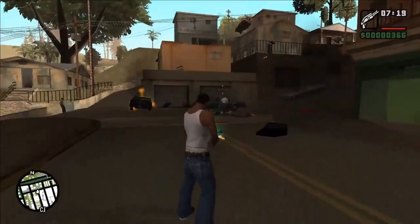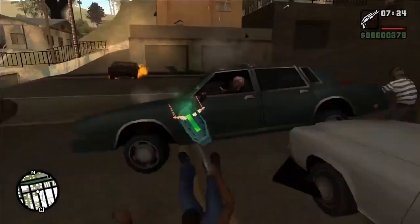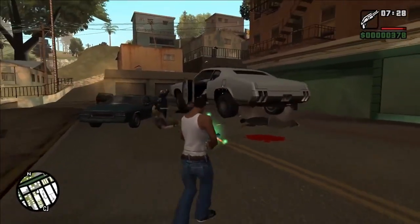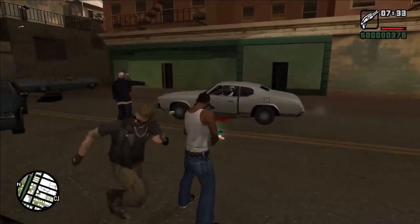Next up, we have the gravity gun mod. This one's for all you aspiring superheroes out there. With the power of this mod, you can pick up and launch objects with the flick of a wrist — send cars flying through the air or create chaos on the streets. The choice is yours. Just be careful where you aim that thing.